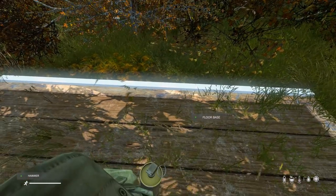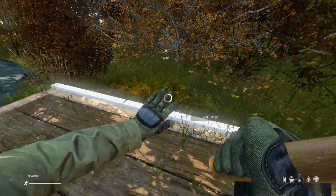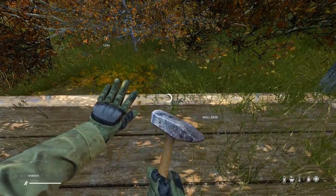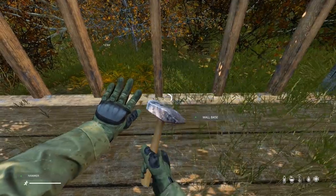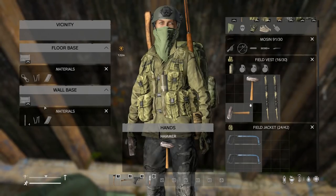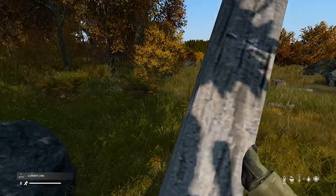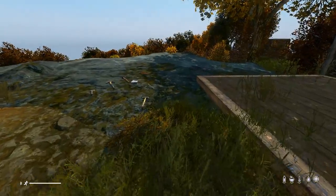Bring out our hammer again and we can build the wall base there we go. Make sure we get our wall kit back — it just appears on the floor in the middle. Let's build this back wall quickly. That only took two lumber so we've still got four left from one log we chopped — quite resourceful! Trees do respawn on a restart so wood is plentiful; you just need loads of nails.